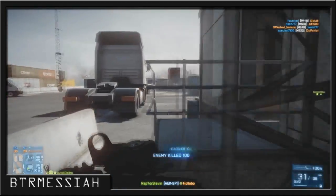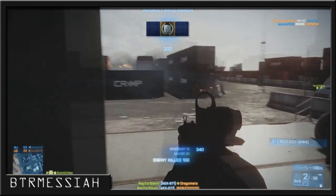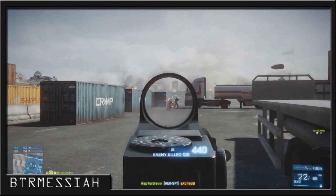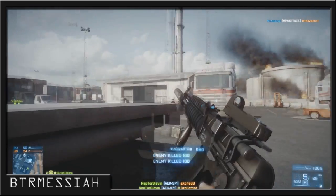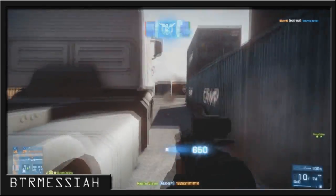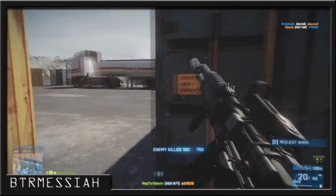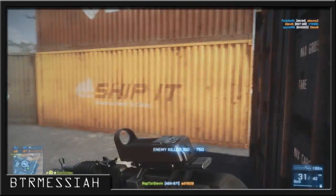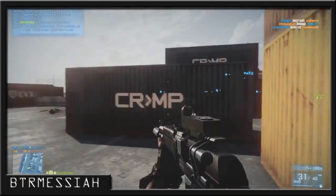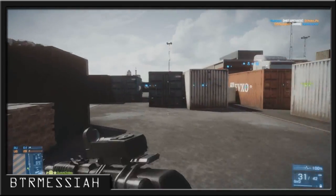The max damage in normal firing mode is 25 at 1-10 metres, 24 at 15 metres, 23 at 20 metres, 22 at 25 metres, 21 at 30 metres, 20 at 35 metres, and 19 at 40 metres. However, suppressed damage stays at 25 from 1-10 metres, then 24 at 15, 23 at 20, 21 at 25, and the rest drops to 17 — quite a significant drop-off from 19 to 17.